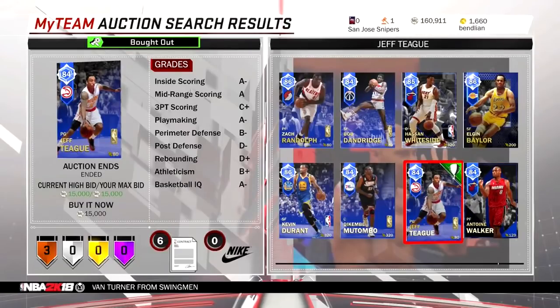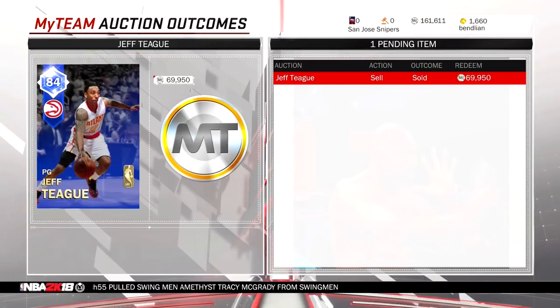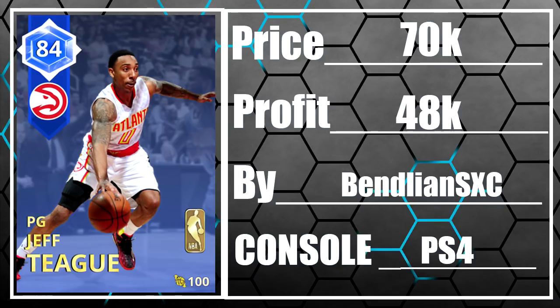First up, we got ourselves one of the most expensive historic sapphires in the game right now. My boy Ben ended up getting a Jabari for 50,000 MT in the auction house. This card is actually selling for about 70,000 right now, so my boy Ben ended up walking away with one of the best sapphire snipes and made almost 20,000 MT.